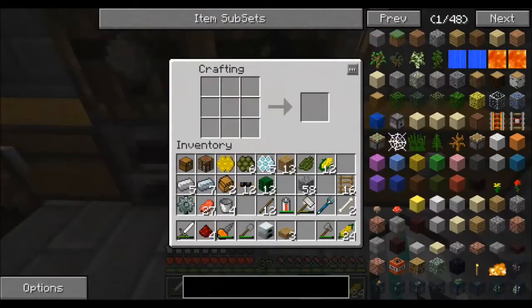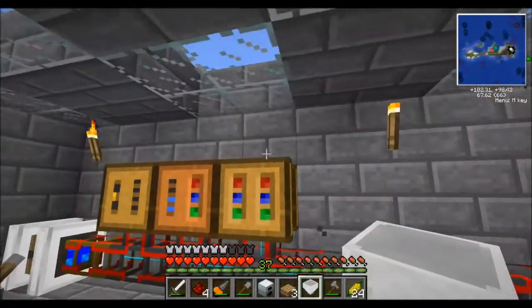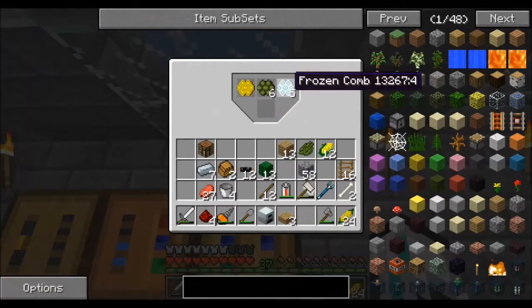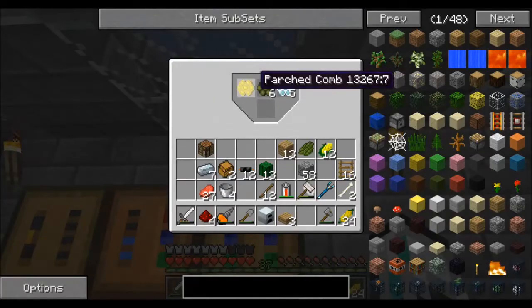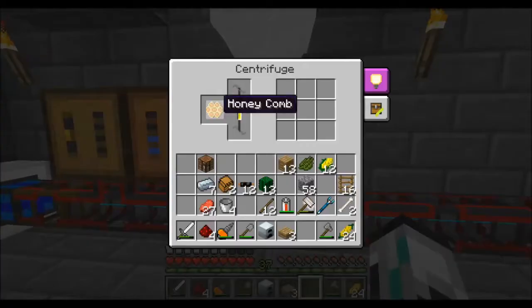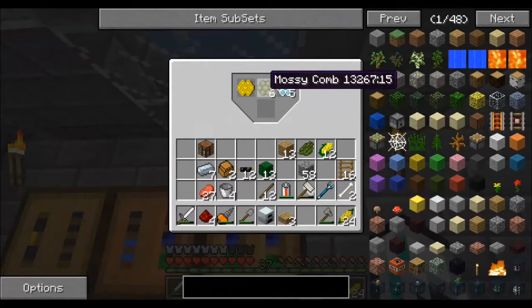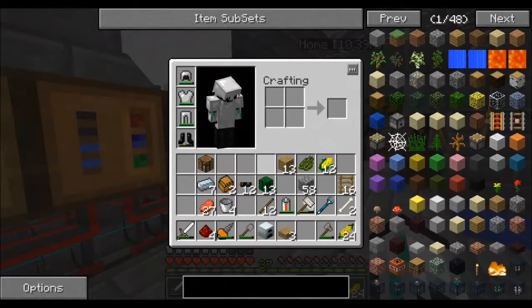I'm going to make several things. First, because all these combs are building up and taking up space in my inventory, I'm going to make a hopper, which is a wonderful invention. I'm going to take it over here to the centrifuge. It's going to store those in there. As soon as this spot is cleared, starting from the left and working their way over, it's going to drop the next thing available into the first open slot. So as this processes, it's going to feed the next stuff through, and it'll drop the next one in and keep dropping until all six are in. That just makes my life so much easier because it cleared up several inventory spaces.